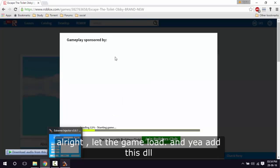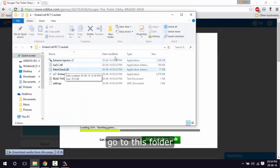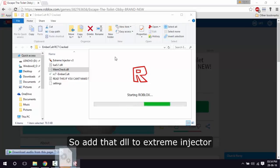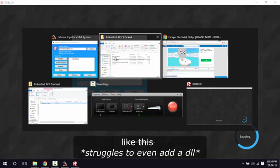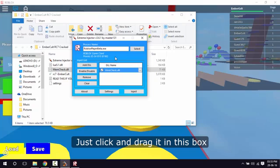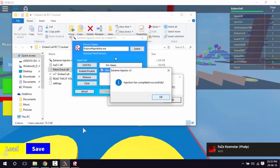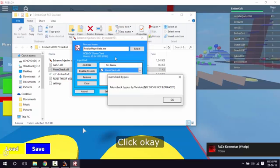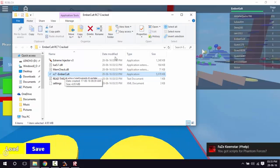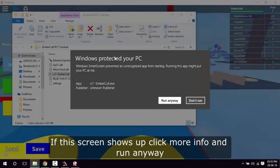Let the game load, then go to this folder — there is memcheck.dll. Add the DLL to Extreme Injector by clicking and dragging it into the box. Once you've added it, inject it. Click OK, then run RC7. If a security screen shows up, click 'More info' and 'Run anyway'.